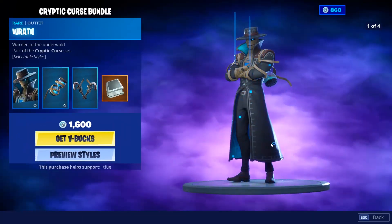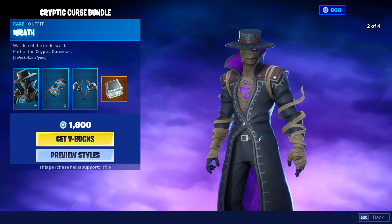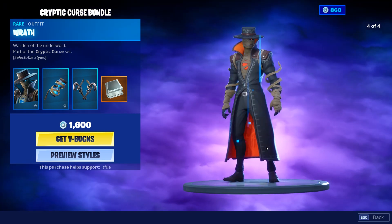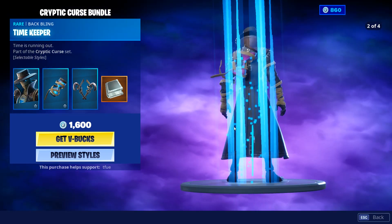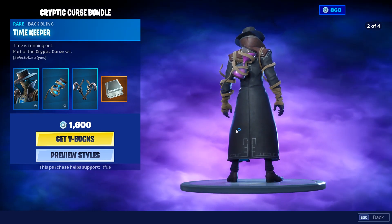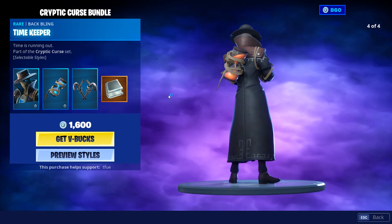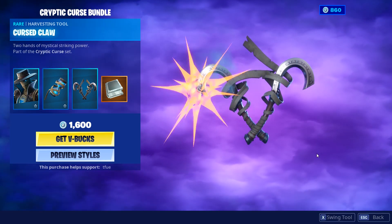We have the Cryptic Curse bundle — it's a decent bundle in my opinion, the skin doesn't look too great to me, but all of the styles are pretty fire. We have the Timekeeper back bling which also has four styles: the blue, the purple, the green, and finally the red, or orange kind of. And then we have the Curse Claw pickaxes, pretty fine pickaxes.